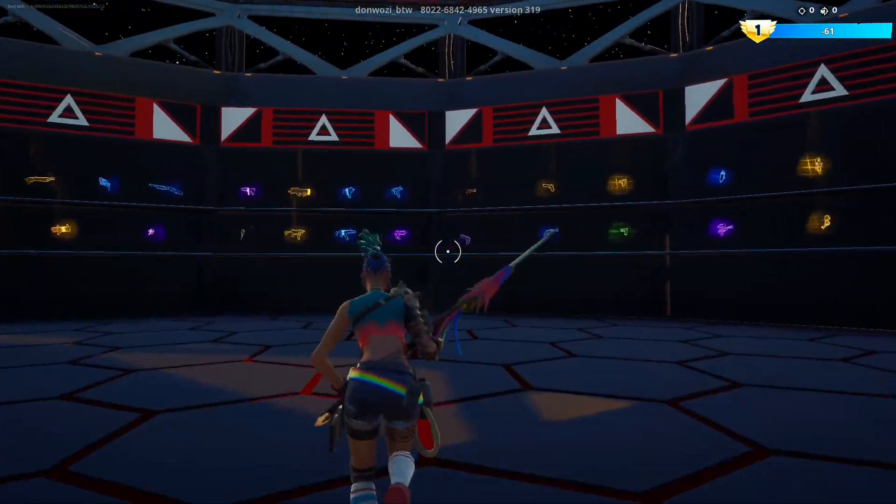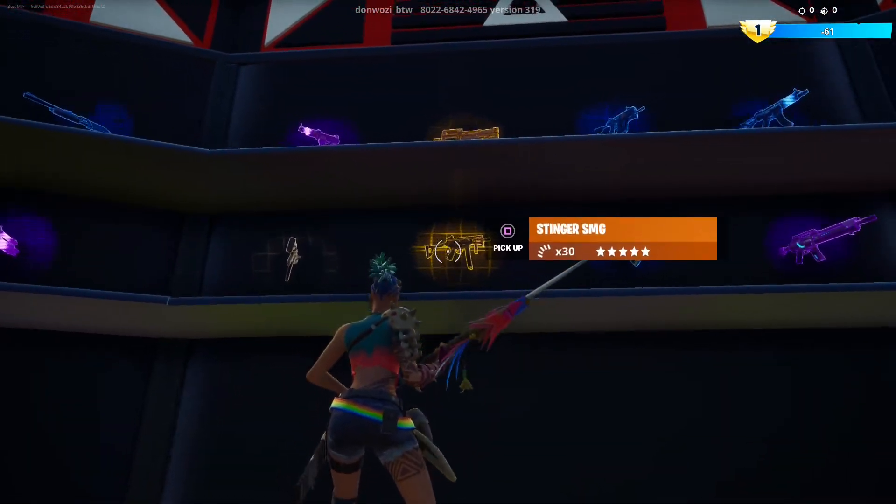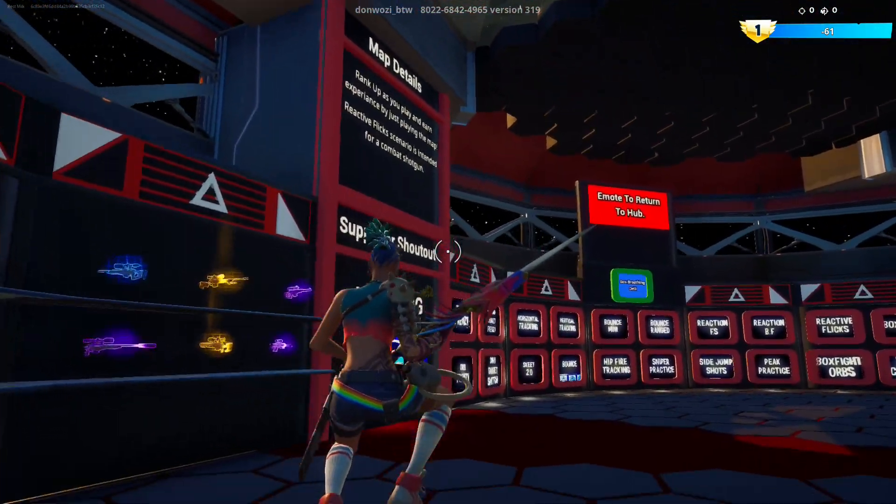Once the game starts, come over here and grab a weapon. You could grab the Stinger, but I'm going to grab the P90. It shoots a little slower, but it has a larger magazine.